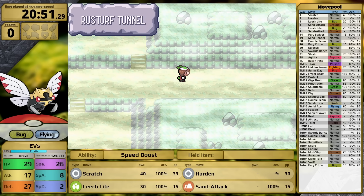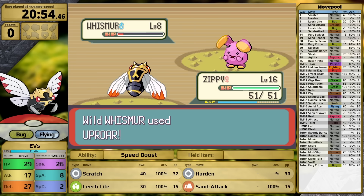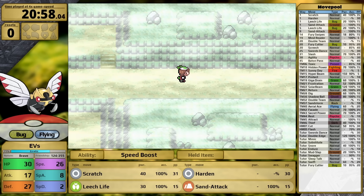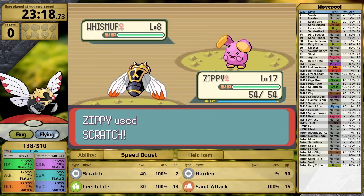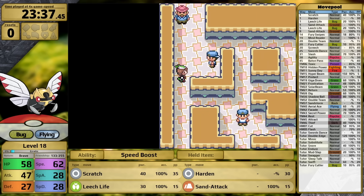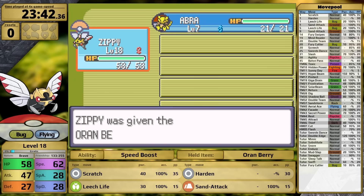I train primarily in Rusturf Tunnel because the EVs here are quite good. Everywhere else you gain a lot of Speed, Attack, and Defense EVs, but in the tunnel only Whismur appear, and they give HP EVs. This way I can gain more health and make it more likely that Ninjask survives hits from Roxanne's Rock-type moves. The training was taking an extremely long time — almost 25 minutes — and I lost my patience, deciding to fight Roxanne at level 18 just to see if it was possible. After all, if I can beat her at this level, grinding to 20 would have been a waste.